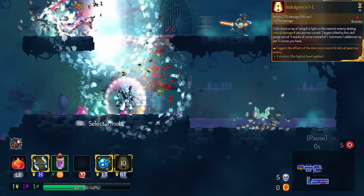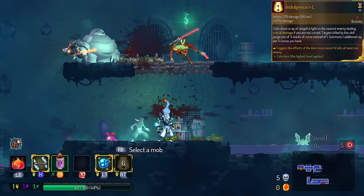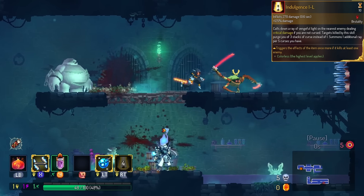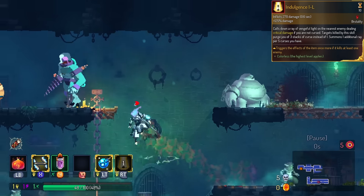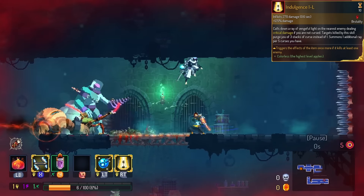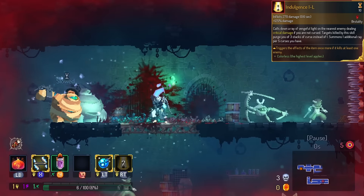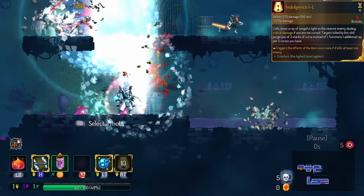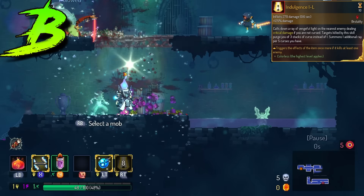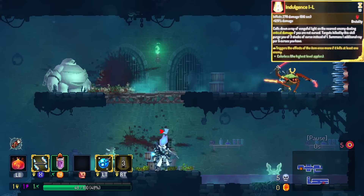Indulgence is a new weapon. The legendary version of this causes the skill to repeat itself if it kills a target. This isn't quite as strong as spell echo that we got on things like the Giant Whistle, and it really will only work on the critical hit as the non-crit doesn't do a lot of damage. I have this in the B tier. If you have enough damage to make the crit kill, it's actually super exciting, but chances are you probably won't.